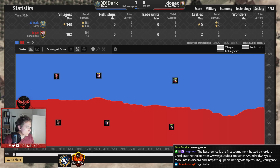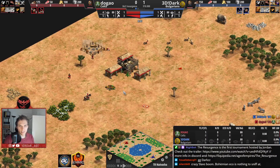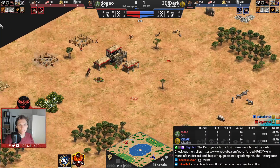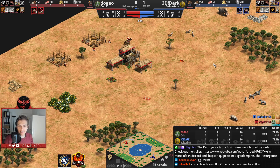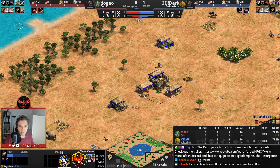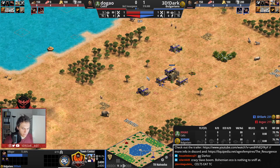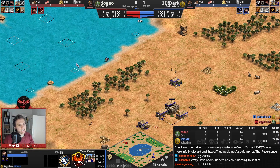So, we have Dugao playing here in the red trunks as Huns, and on the other side, Dark playing as Bulgarians in the blue trunks. The map is called Nai Vasha — it was added from the map contest. I just felt like this is such a great map. For me, it was important to have hybrid maps, and ideally having new hybrid maps. The one I used before that was Kavasan. When this map was designed, I immediately fell in love with it.